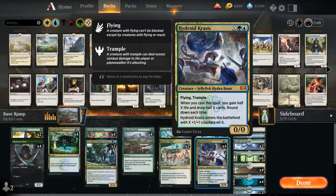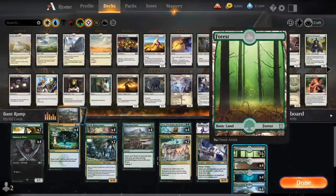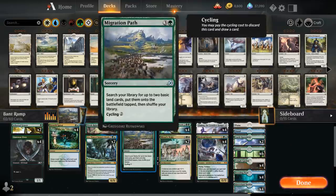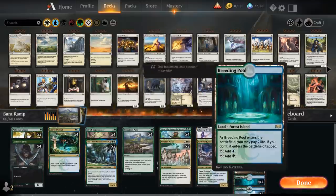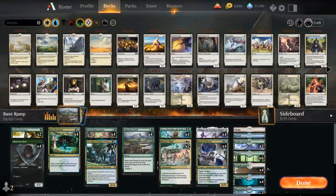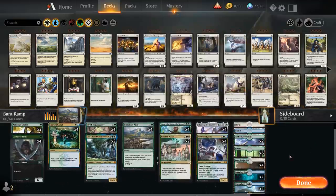The mana base is 26 lands total. We've got four copies of Fabled Passage to search up six basic forests, one island, or one plains. We also need plenty of basics to search up with Migration Path, and Fabled Passage will help with escaping Uro. Then four Breeding Pool and four Temple Gardens, giving us a total of 14 forests, with Fabled Passage synergizing with Nissa.